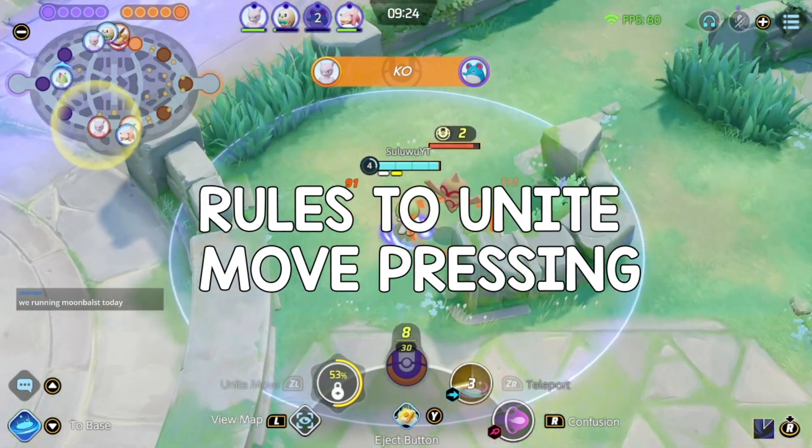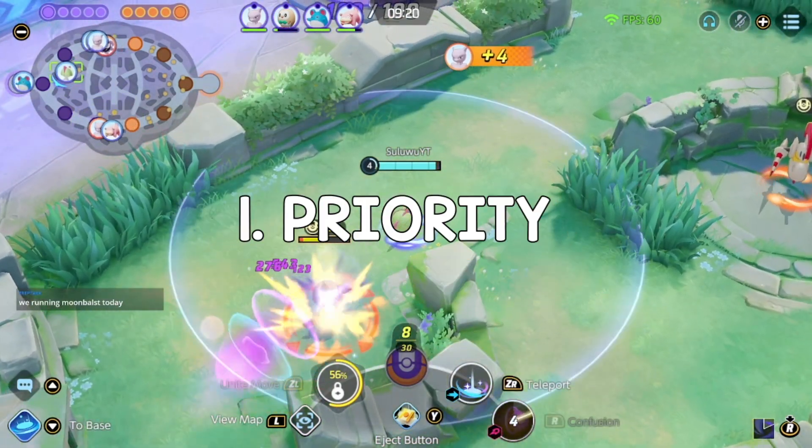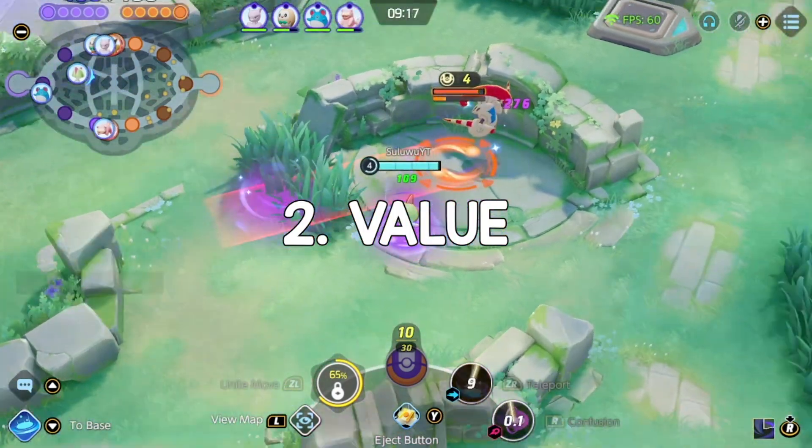So I try to follow these three rules before I use my Unite move: I have a rule on priority, I have a rule on value, and I have a rule of importance.